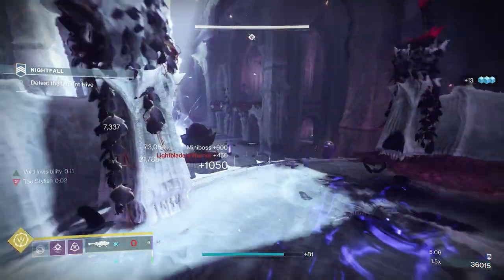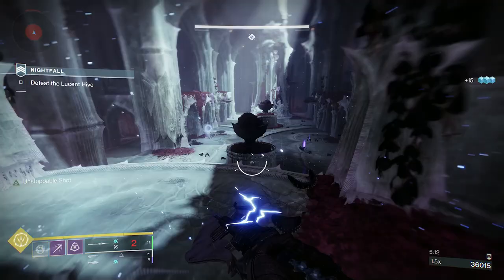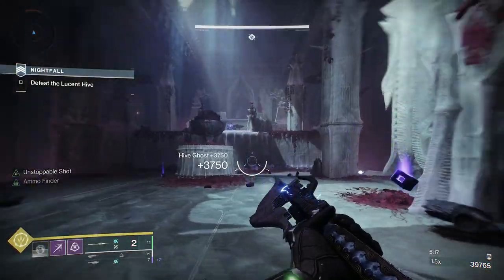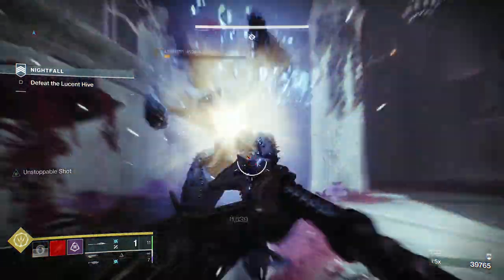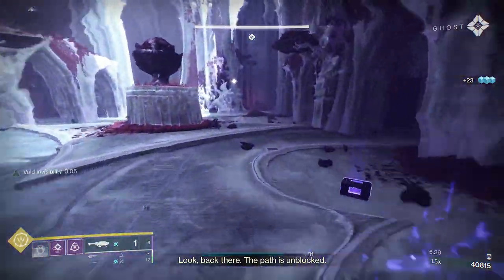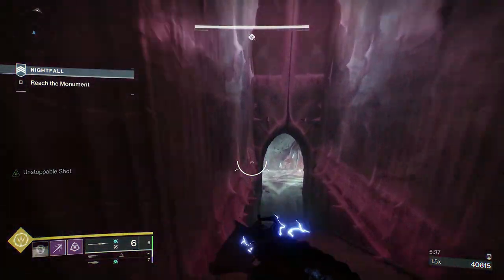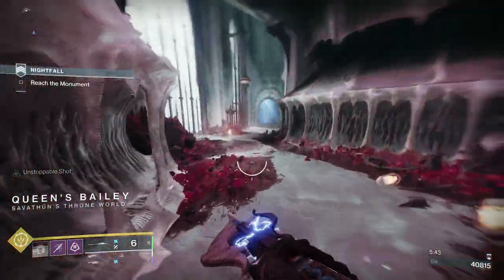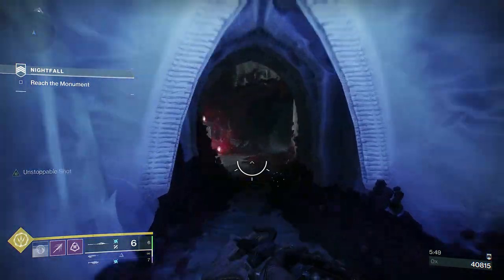We'll take the Lucent Hive with the rocket. I tried to take him with the rocket, and I'll tell you why — I've done about six or seven runs and I seem to run out of Glaive ammo a lot faster than rocket ammo. So if I can, I decided to try and take whatever I could out, especially the heavier ads, with the rocket launcher. So now we're going to be heading towards the ship section.